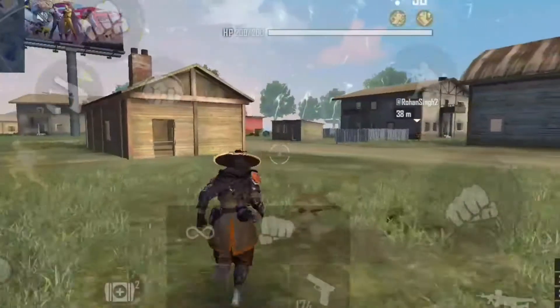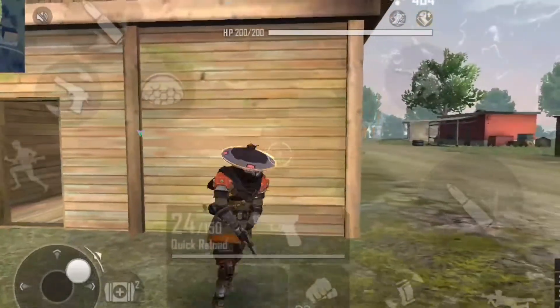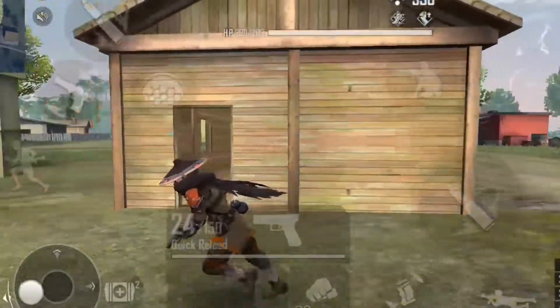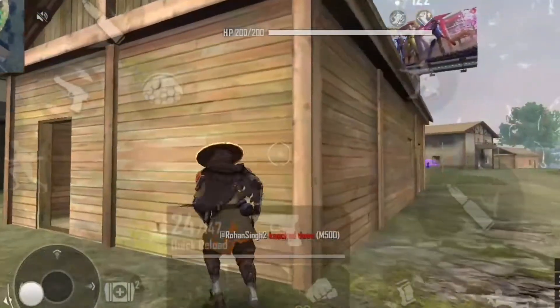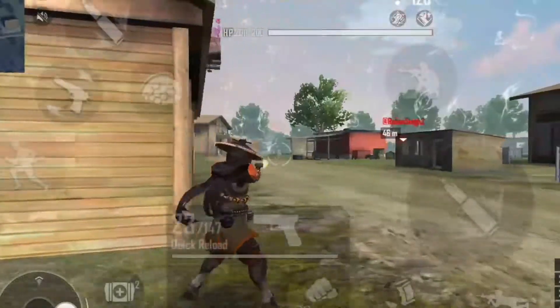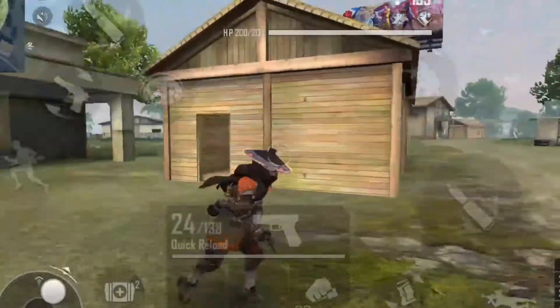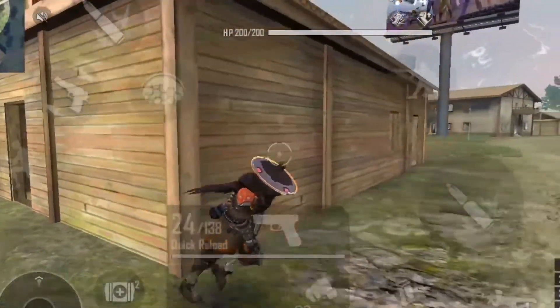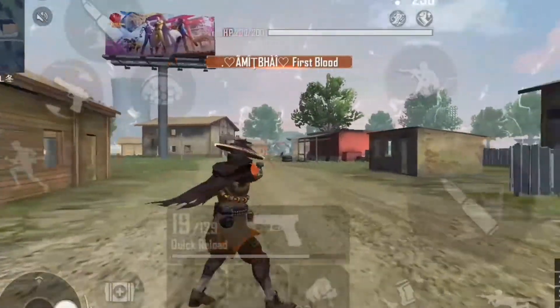All the characters in Free Fire have various unique abilities. These abilities can greatly help the player win the game and get that coveted booyah. Most characters in Free Fire are unlocked using diamonds, but not all of them. Some characters can be unlocked using coins, which is another currency in Free Fire. Here are the 5 best characters purchased using coins in Free Fire.